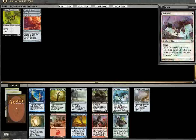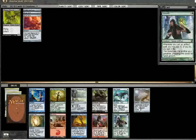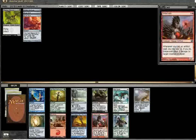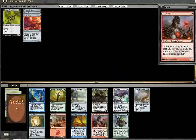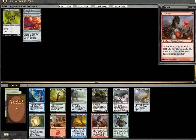Glint Hawk and there's an Embersmith. Embersmith is just insane. I think I'm interested in Metalcraft. I like the Glint Hawk, but I think we can all agree Embersmith is the pick here. Start moving into red.